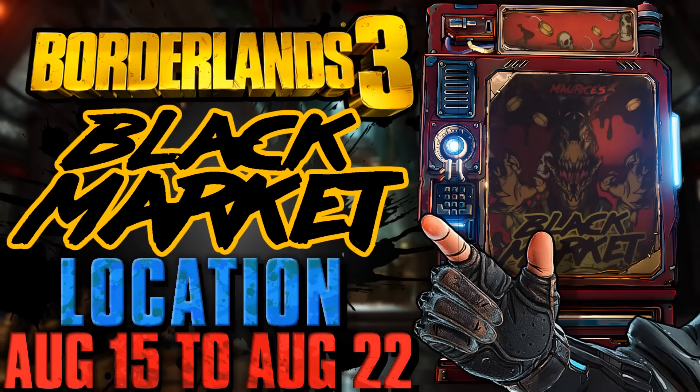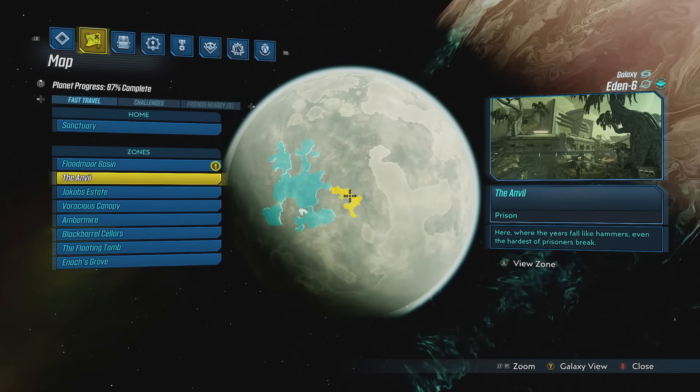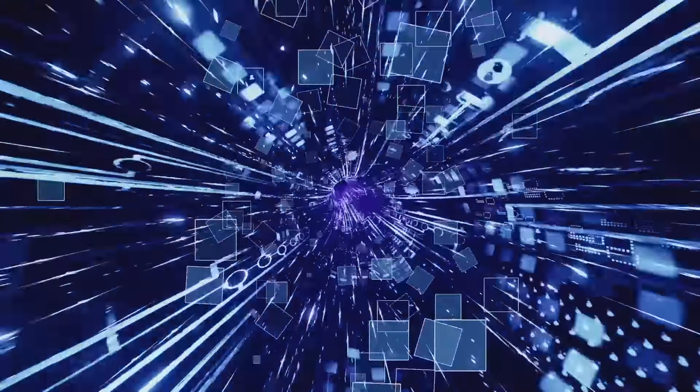Hey guys, I'm back with another black market update. This week you can find it on Eden 6 in the Anvil, and the following is a path from the initial fast travel location to the black market's current location.